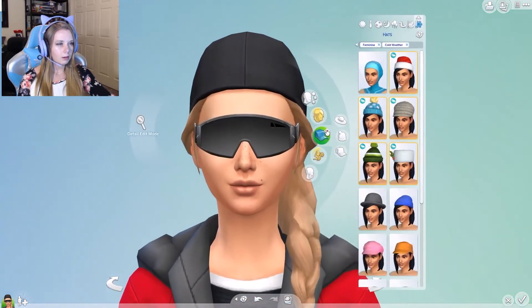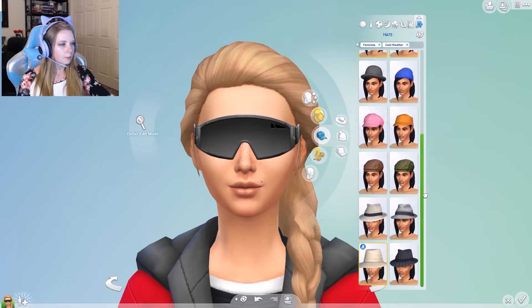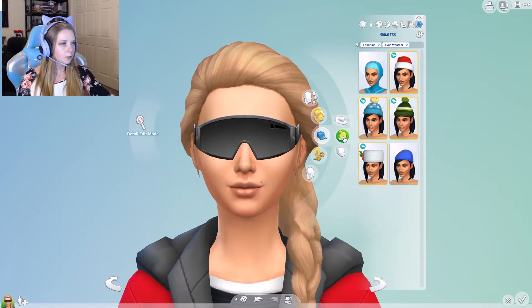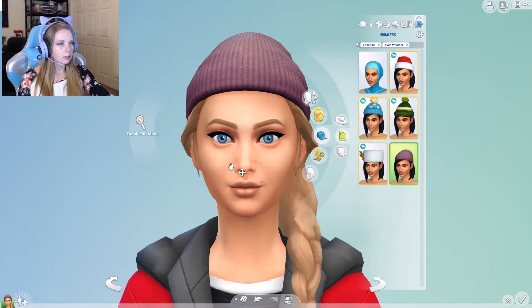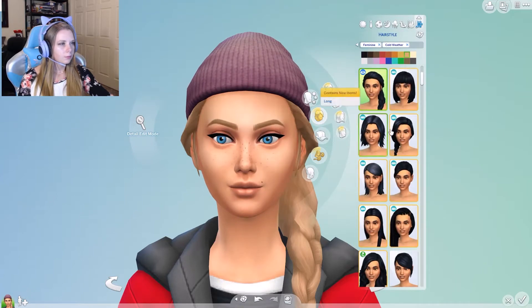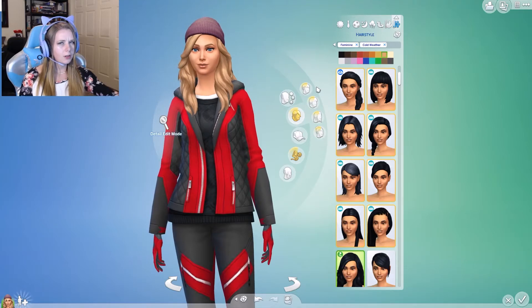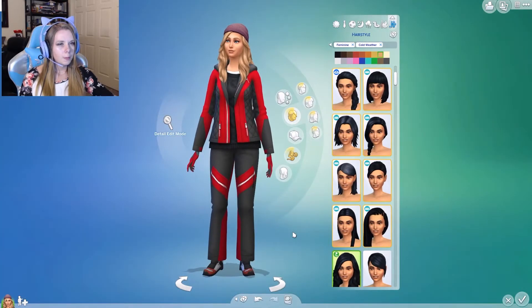Let's get rid of that hat — I don't like it. Let's try a different one: brimmed, brimless, baseball... the beanie's okay. We'll change her hair — bring the long hair down to keep her neck warm since we don't have any scarves. Gloves are fine. I think those are okay.